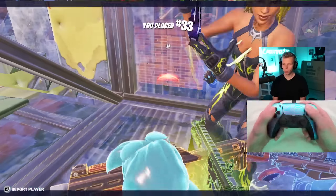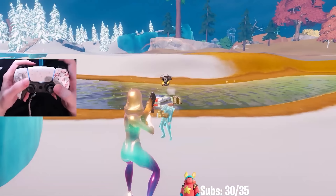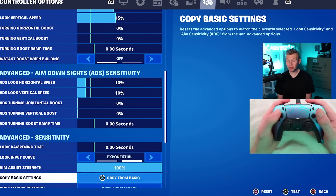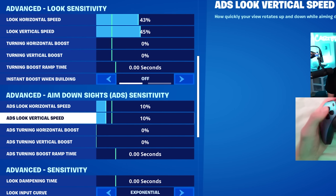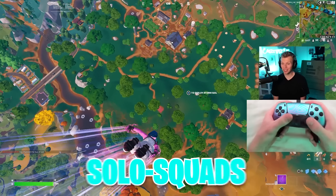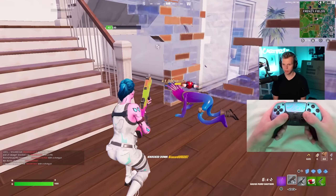There are just so many sweats in the game right now. Now for Foxman — this guy dropped 52 eliminations in a single match where he was by himself fighting entire squads. The craziest part is he's on exponential settings: 2.2 on build and edit, 43 then 45, and 10 and 10 on ADS, with a 7 and 8 dead zone. I've never attempted solo squads but the goal is to get a high-elim win.